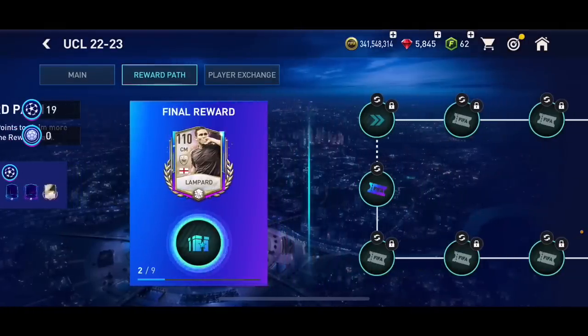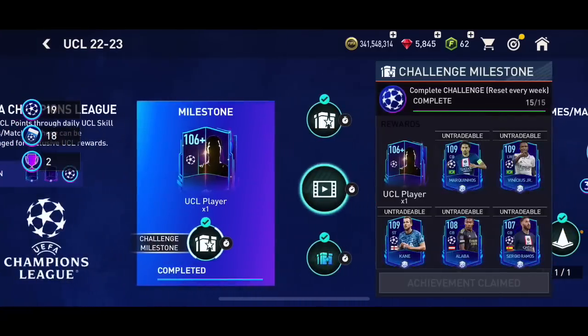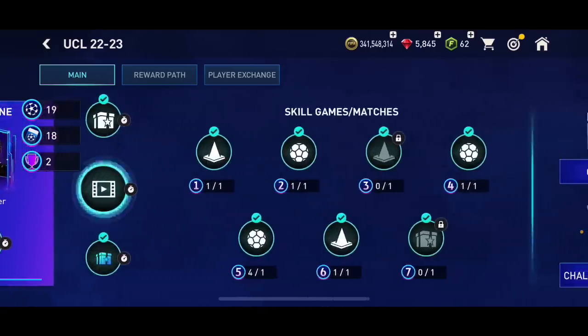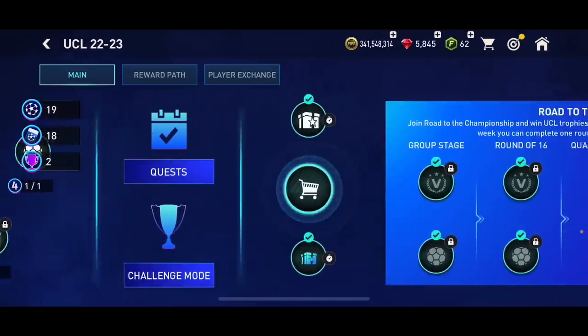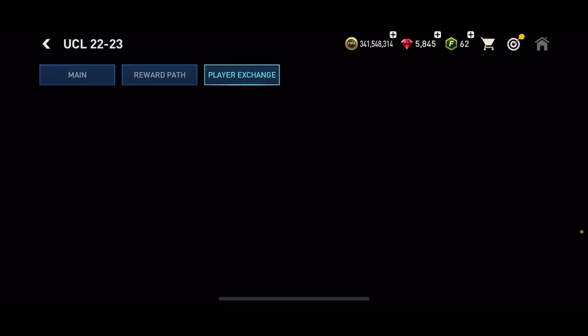If you've already completed this milestone, I'd suggest waiting until you have 15 UCL match keys, then you can complete the next milestone this week much faster. If you don't care about timing, you can just use your match keys whenever - no big problem. Let me know if you packed anything decent from player exchanges and how many you've done. I've done a lot - I mostly bought cards for them, which I wouldn't recommend, but how many have you done with untradeable players?